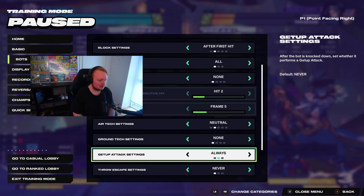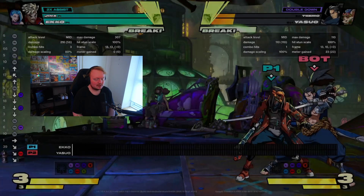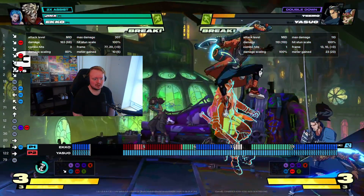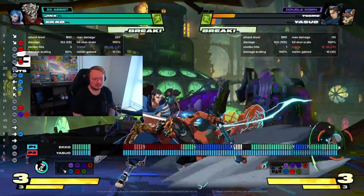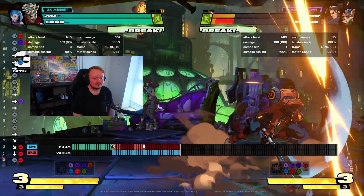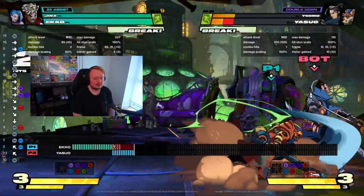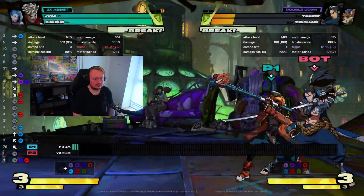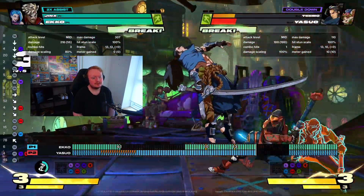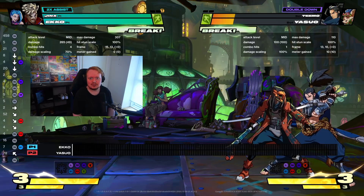Now let's do them all together - getup attack, random ground tech settings, random. I know some people are saying that the random doesn't work but I feel like it's been working pretty well for me. I want to see him do the getup attack there - cool, so that's all the bases covered basically for the thing, and now I'm just going to look for some different combos that can lead into it.